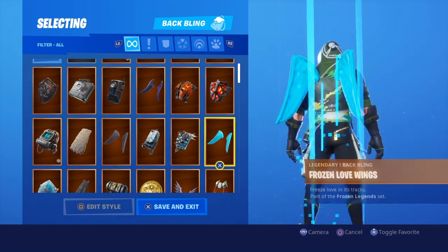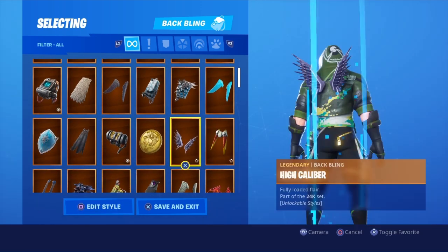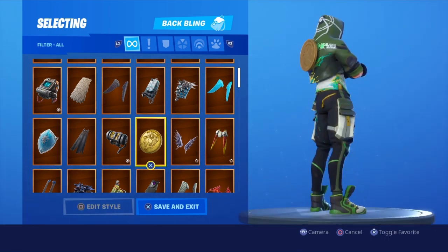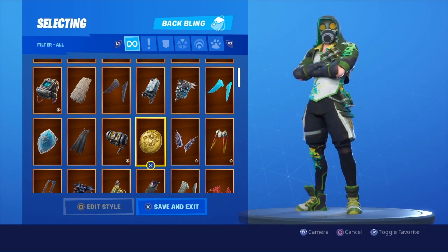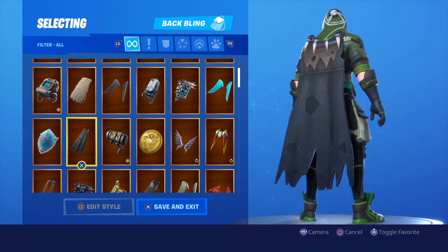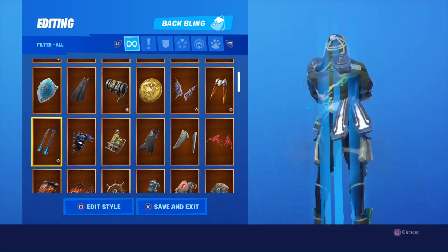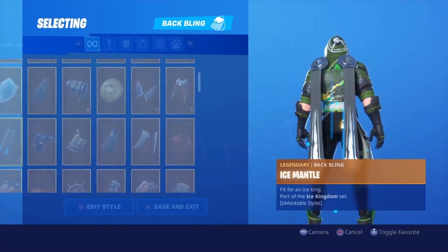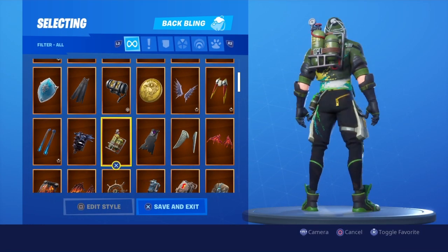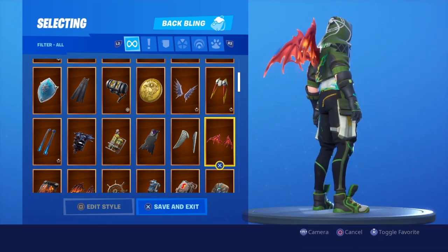We've got some pretty decent combos. I feel like any bat bling that has green or black is obviously going to go very well. A bat bling with gold could probably work too — he has a gold zip on the back of his trousers and some other gold aspects to the skin as well. So those are the three primary colors I would say, but you'll definitely be able to find other ones too. Last Gasp looks really nice, Love Wings, Malice Wings, Pursuit, Padlock, Off Board Rig, Mutiny, Valkyrie Wings.